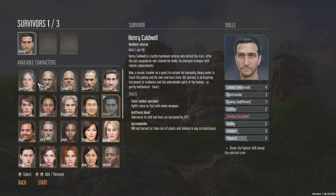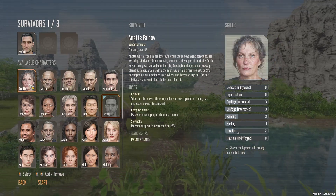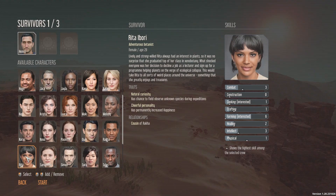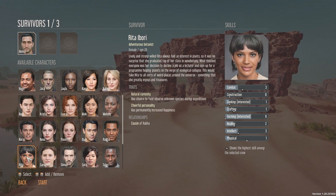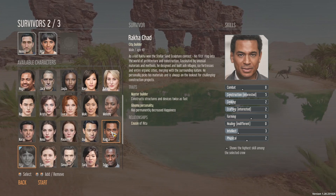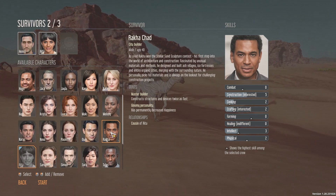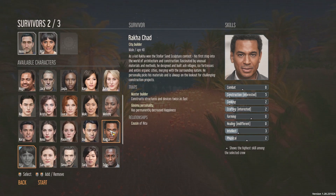We're going to need somebody who's into cooking and crafting and someone who's into construction. Rita seems quite keen on farming, is interested in cooking and does crafting as well, and she also does healing — she looks like a good one. That means I just need someone for construction: Rocker, who is interested in construction, indifferent on healing, and is Rita's cousin. Interesting.